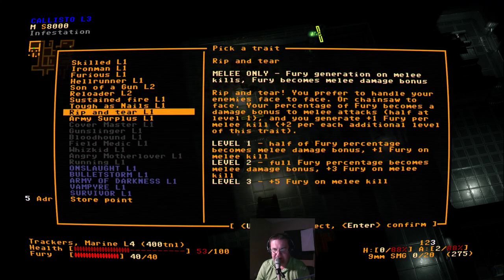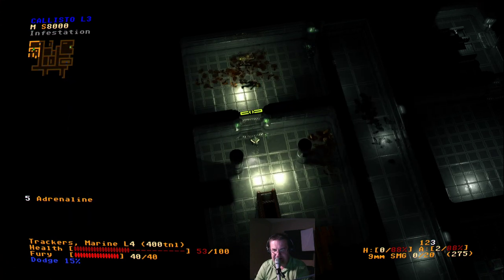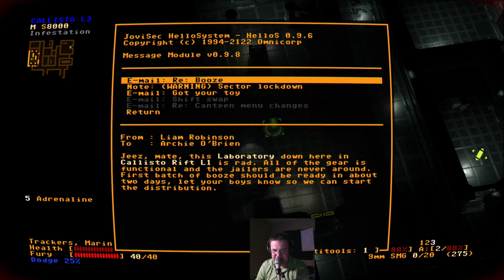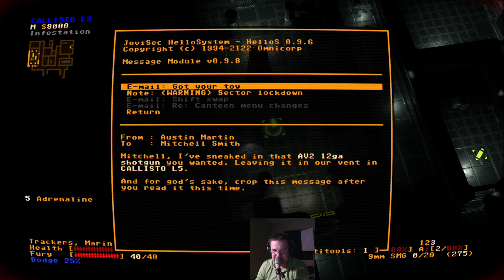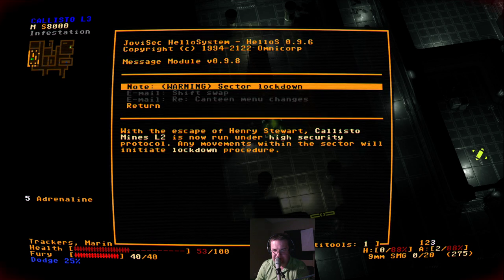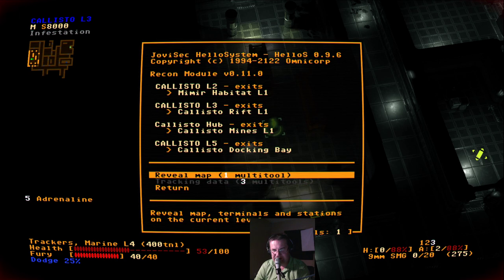We're going to get Ripper Terra, but this is for melee attacks, so I don't know. Let's do Hellrunner instead — get ourselves a little bit better movement. Looking at the messages: the laboratory down here is rad, Callisto 5 has a nice message, and the mines are under high security protocol. That will be a lockdown if we go there to the mines, which is probably okay.